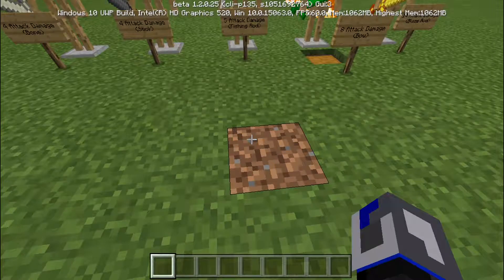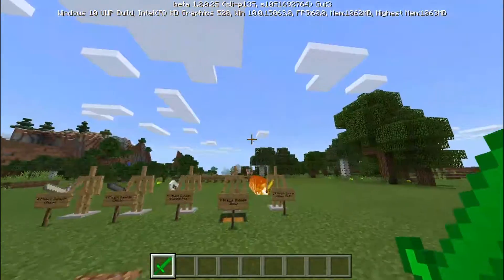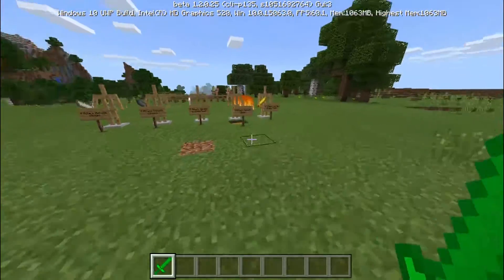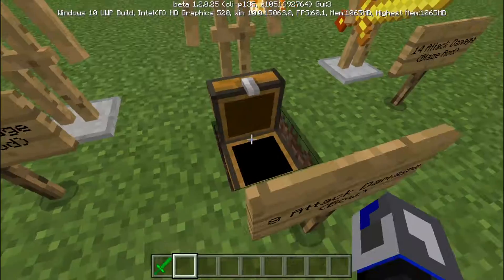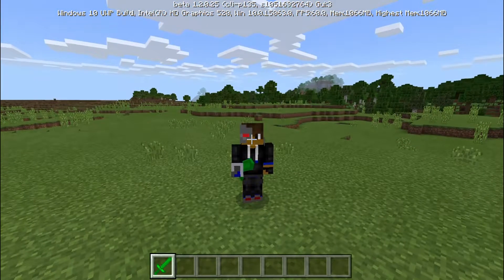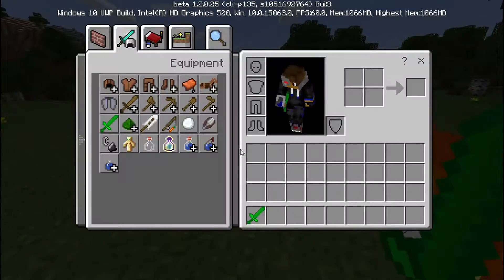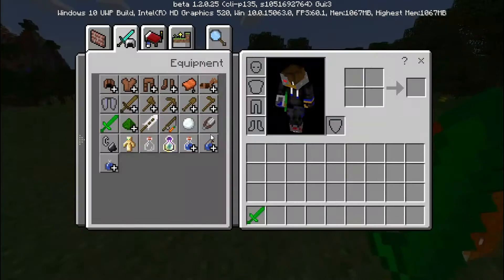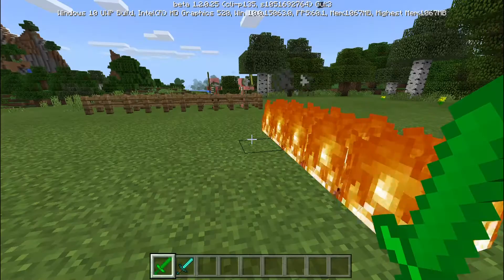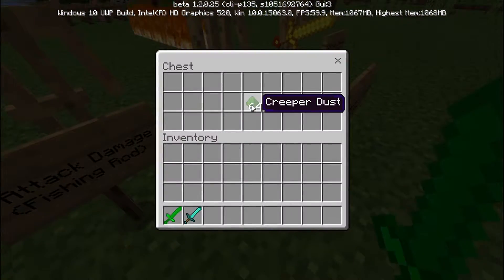Now we're going to the creeper sword. This reminds me a lot of the undying sword — probably because it's pretty much the undying sword but with a different theme. The creeper sword does eight attack damage. Let's grab a diamond sword to do a proper comparison test.